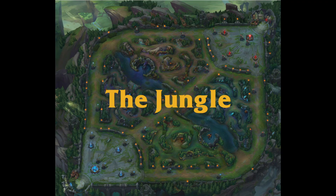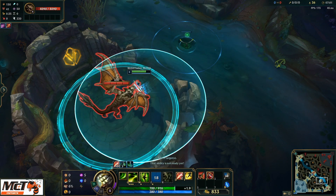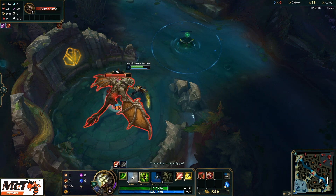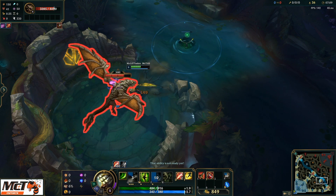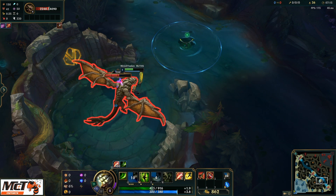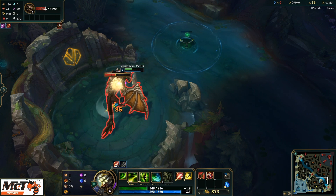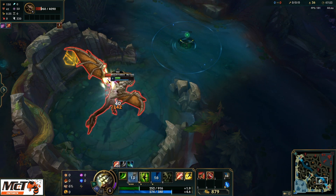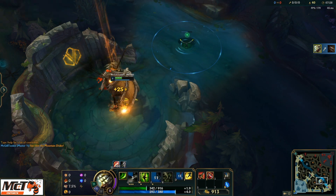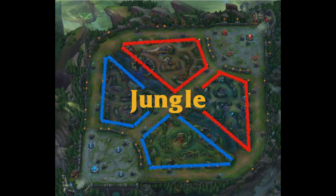The jungler takes Smite, which allows them to buy the starter items for the jungle. Smite is an instant damage ability against creatures that also heals the jungler when used. Once the jungle item has been upgraded to a certain level, Smite can be used against players on the enemy team as well. During all phases of the game, the jungler is roaming the jungle, looking to set up vision with wards, clear vision with the Oracle Lens, kill jungle objectives like the Rift Herald or Dragon, or gank in lanes and help to take towers. The jungle is a very active role and can have a huge impact on the course of the game.